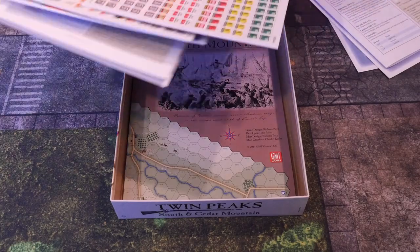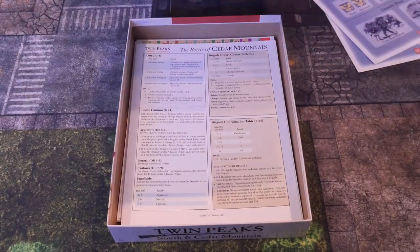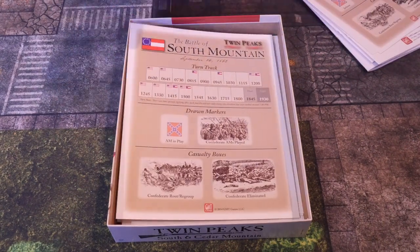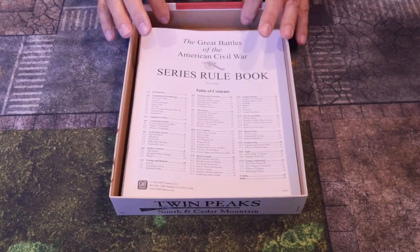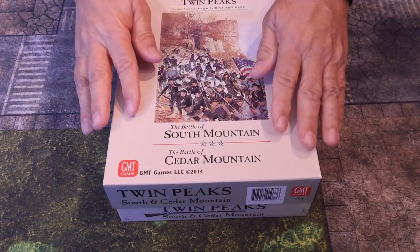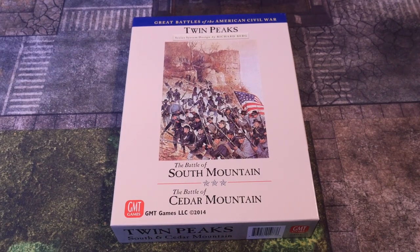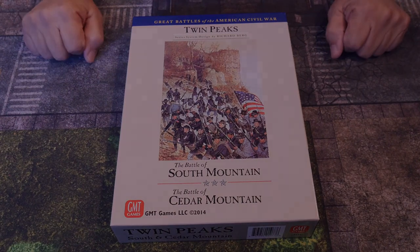That's my unboxing for Twin Peaks. This was a game I didn't think I'd be able to afford, since out-of-print games on eBay can be very expensive. By attending the GMT Weekend at the Warehouse I was able to get it. You'll be seeing a lot more box openings from that weekend because I spent way more than I probably should have, but I wanted to complete some collections and get games I was missing. If you enjoyed the video, please like and subscribe — I do spend time on these videos and I appreciate you stopping by. Have a good day!